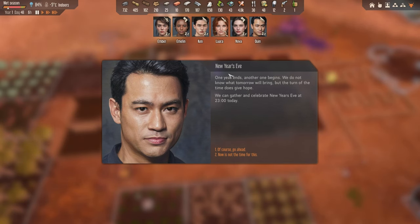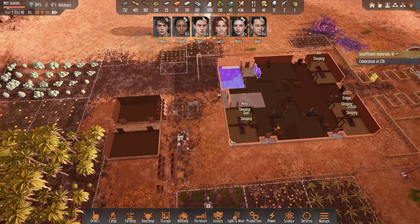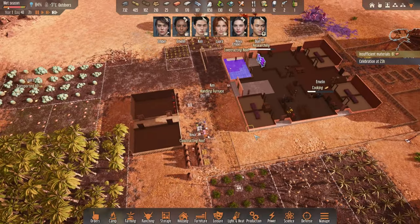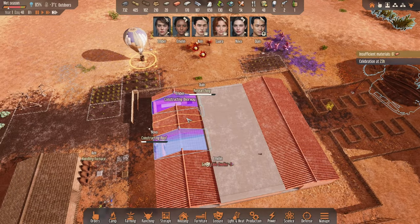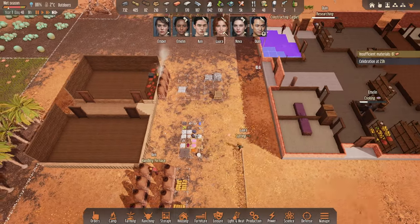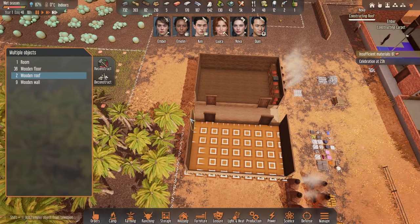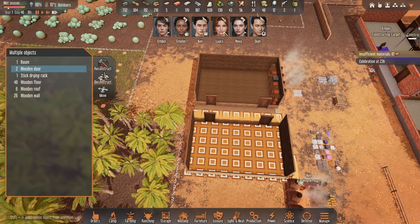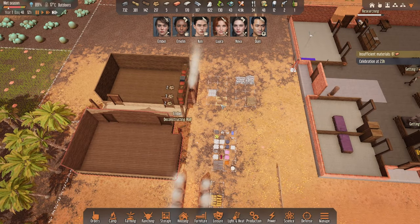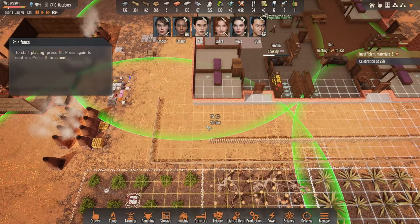It seems our year one is finally coming to an end — New Year's Eve is approaching, and they'd like to gather and celebrate. Go ahead — you'll get a bit of a mood buff, which would be very lovely. Hopefully we don't get any attacks while we're trying to celebrate. Other than that, we do have the roof almost complete — just a couple more sections, 61 bricks needed. A new resource spread as well — another food resource we have now.